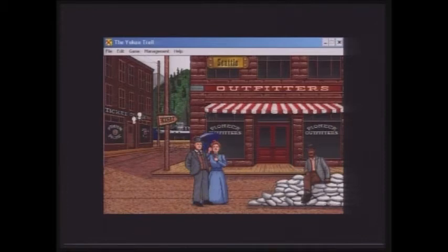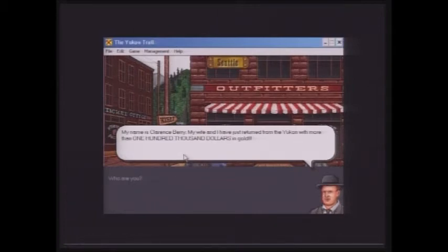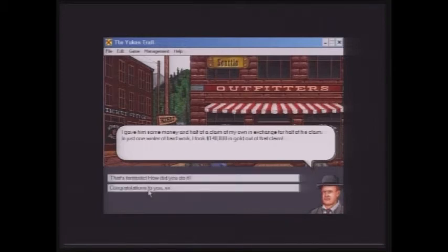First thing we're gonna do is head to the Outfitters, but the guy behind the counter will tell you that you don't have a partner, so we need to get one first — the partners are in the ticket office. We can also talk to these people first. Here's Clarence Berry: 'My wife and I have just returned from the Yukon with more than $100,000 in gold. I was tending bar up in Forty Mile when an Austrian named Anton Stander said he'd found a good claim but was broke. I gave him some money in exchange for half his claim, and in one winter I took $140,000 in gold out of it.'